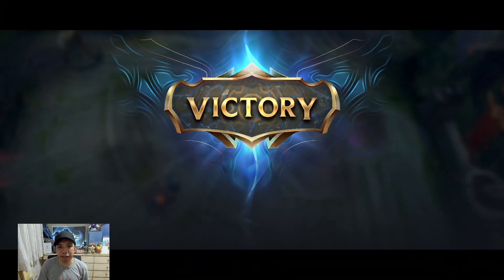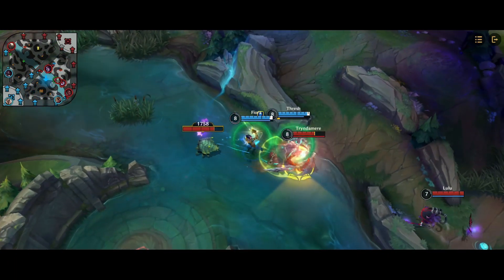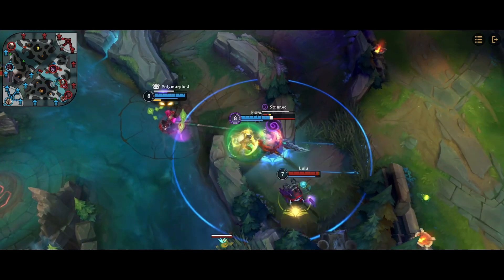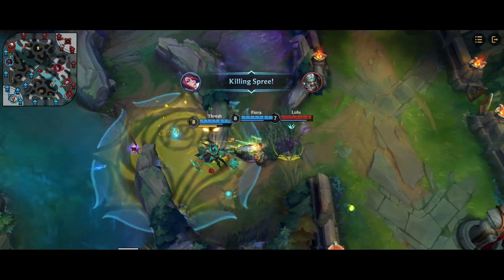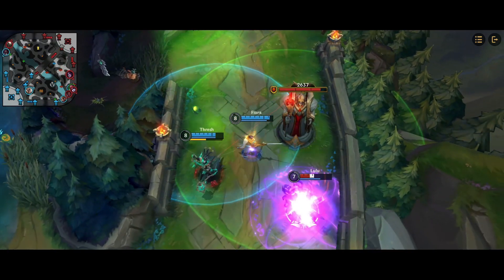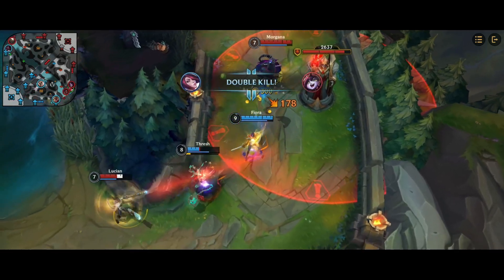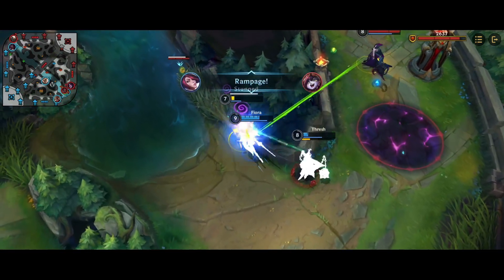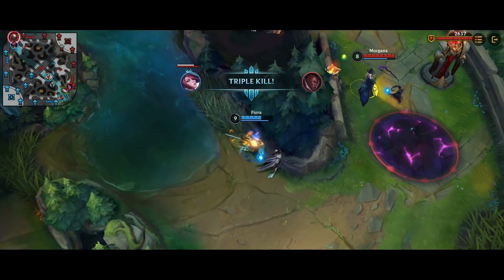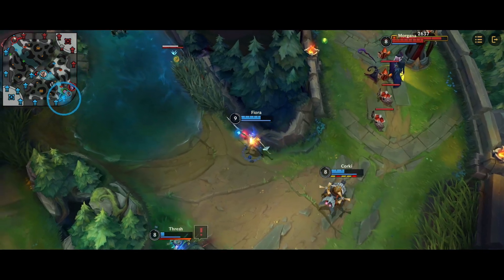Before I go, here are three tips when playing jungle Fiora. First — her vitals: when fighting enemy champions, always proc the vitals since they give you damage, move speed, and lifesteal. Just be careful not to sacrifice your positioning too much just to proc a vital. Looking for vitals in a teamfight is hard at first but becomes natural with practice.